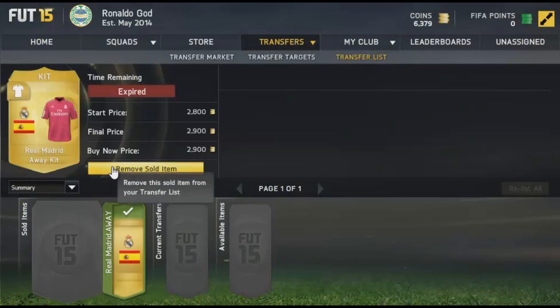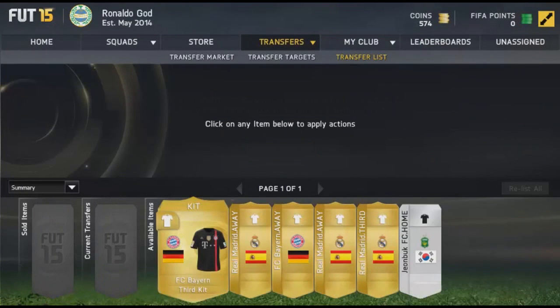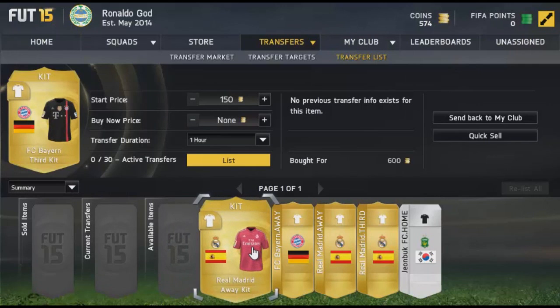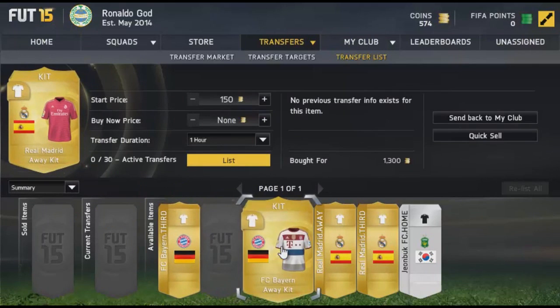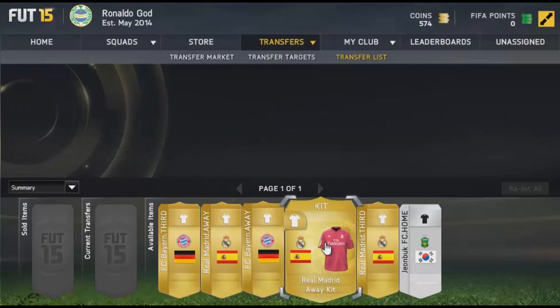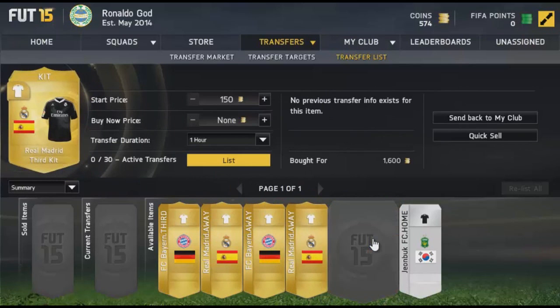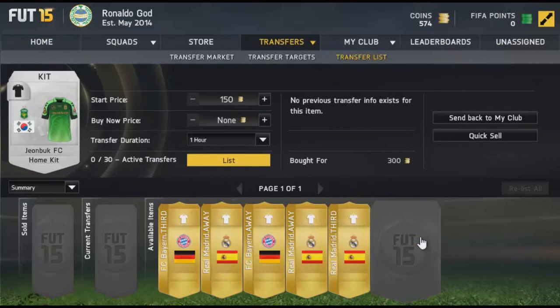I decided to focus on kits first as easy money. I went back to the market and picked up more kits: a Bayern third kit for 600 coins (sells for around 1000), another Real Madrid kit for 1300, a Bayern away kit for 900, another Real Madrid kit for 1100, and a Real Madrid third kit that goes for around 5000 coins — that was shaping up to be a pretty good deal.